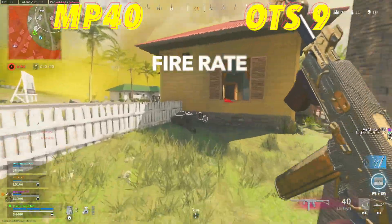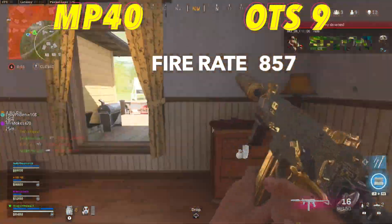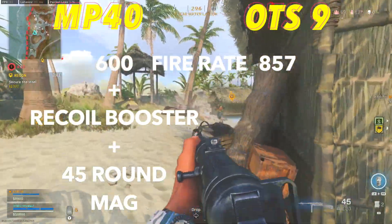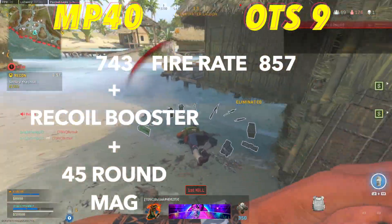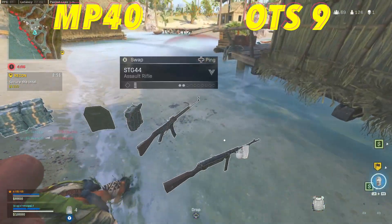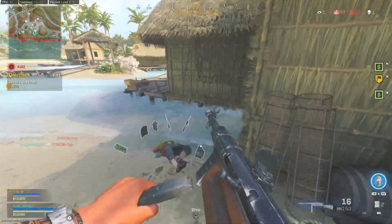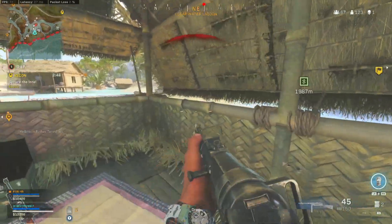When it comes to fire rate, the OTS is going to be miles better than the MP40 with 857 rounds per minute to only 600. However, if we add the recoil booster and 45-round mag attachment onto the MP40, its fire rate will go all the way up to 743, making these weapons a little bit more similar. The reason people like faster fire rate weapons is because they're easier to use, and missing shots hurts the time to kill less because the next shot will get there faster.